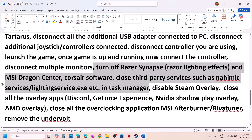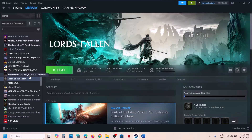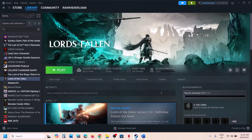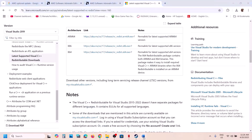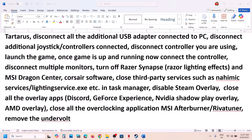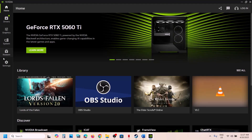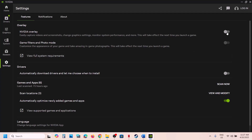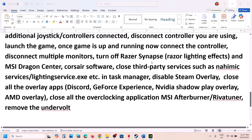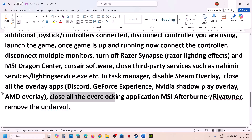Close any third-party applications or services running in the background. Disable Steam overlay: right-click the game in Steam, select Properties, and turn off 'Enable the Steam Overlay while in-game'. If you have Discord running, go to Discord settings and turn off the overlay. If you're running the Nvidia app, go to its settings and turn off the overlay. Also close any overclocking applications like MSI Afterburner or Riva Tuner, and remove any undervolting applied to your computer.